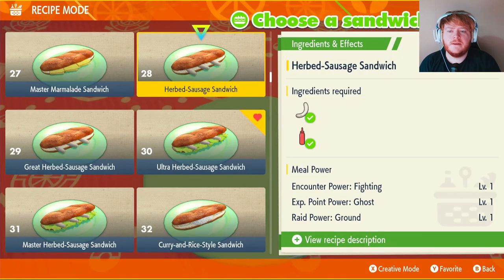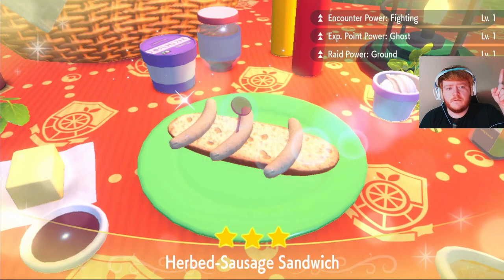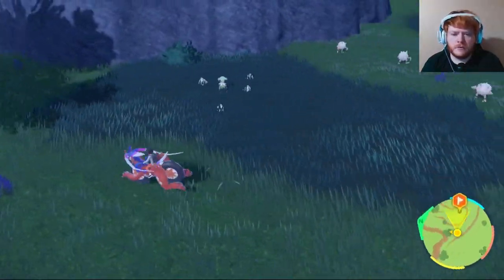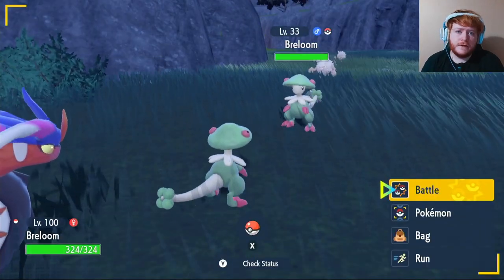If you're having trouble finding a Breloom, make the number 28 sandwich - the herb sausage sandwich - nice and quick. Just stock up on herb sausage and as you can see in the top right corner we get encounter power fighting level one. After you do that you'll start to see a lot more Brelooms that come with Shroomishes. You just want to encounter them and catch Brelooms until you get the fighting type Tera.